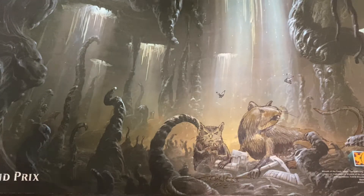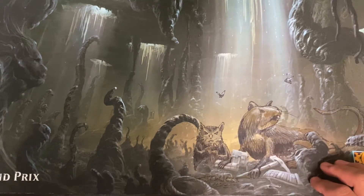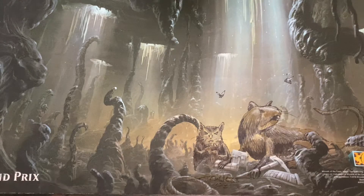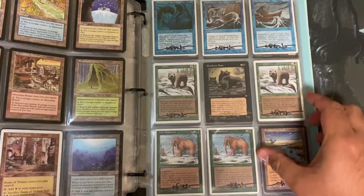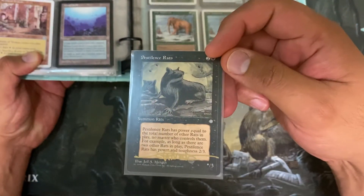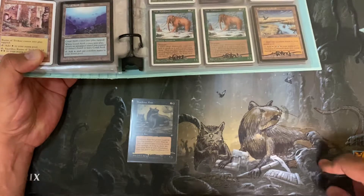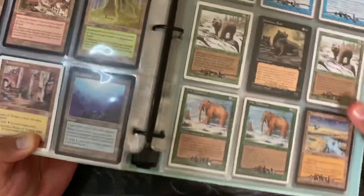Before we start today's video, I want to share this special playmat. This is one of my favorite playmats — it was actually a Mudabolt alteration by Jeff Menges, with Pestilence Rod on there. From my collection, these are all Jeff Menges signed cards. This is the original card from back in Ice Age. What Jeff did was put the rats inside of the Mudabolt art, which to me is pretty crazy, but super cool.